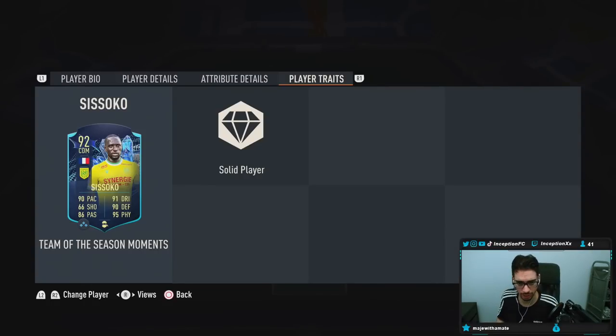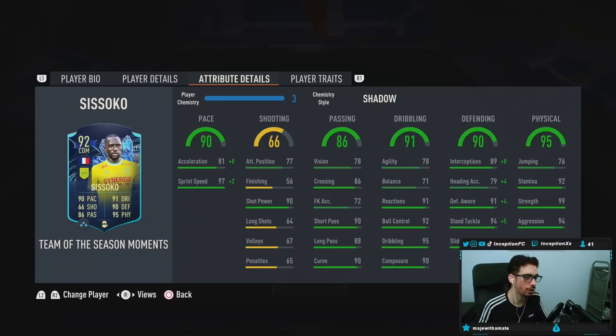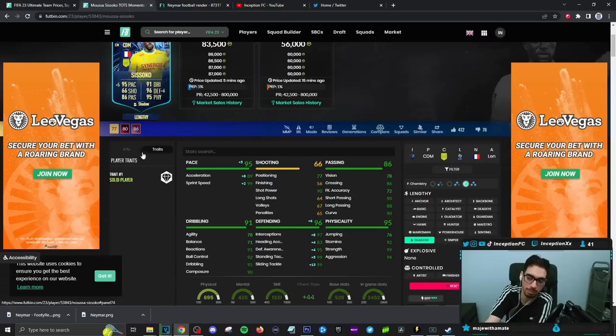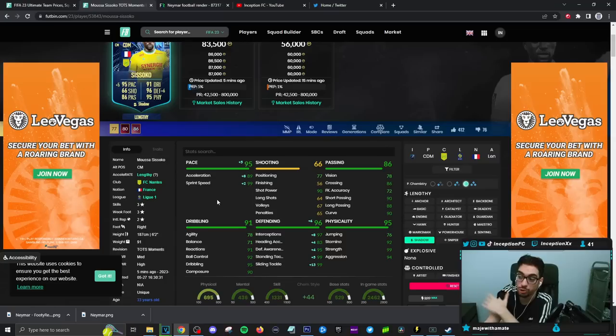Player traits in-game — this card has solid player traits and in-game attributes. We're not going to be testing this card out in the attacking areas; it's mostly just going to be about build-up play and defensive capabilities. With FIFA's lengthy meta, this card for 83.5k on a shadow chemistry style — as either your main CDM or CDM in a 2-midfield setup — is definitely ideal. 89 acceleration and 99 sprint speed is formatted nicely to use him in the CDM position or as a center back in a 5-back formation. Shooting on the card is in a good area for shot power, which I'm guessing is more for heading capabilities.